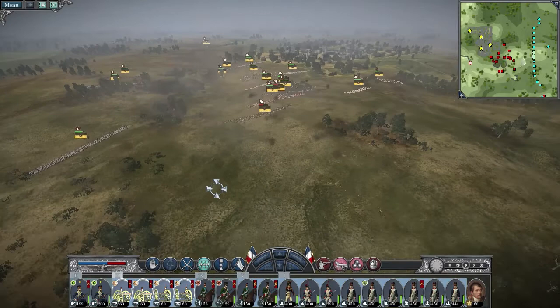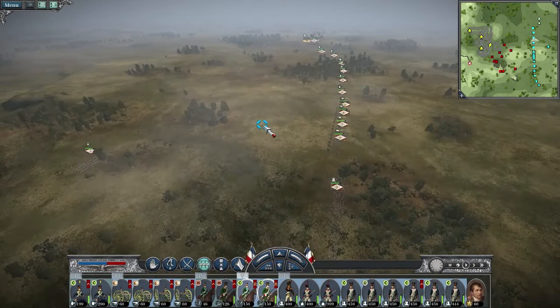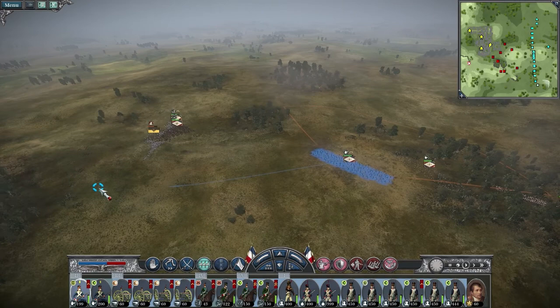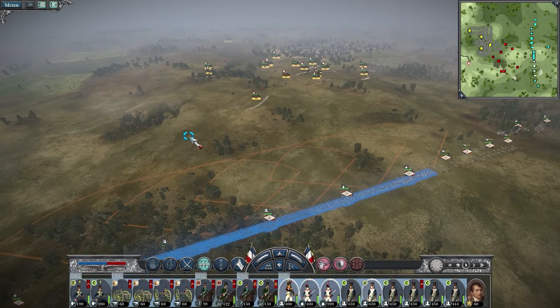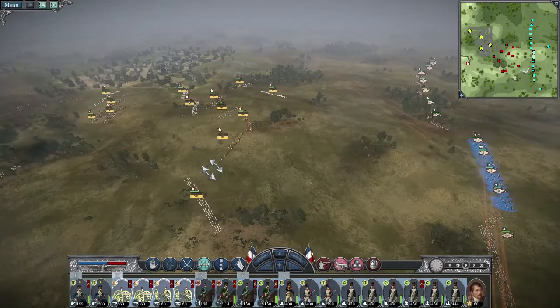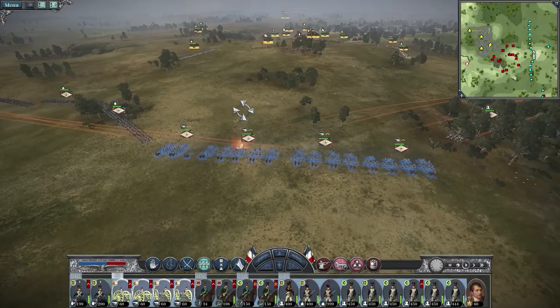They're just going to run — the city's blocking them — so I'm going to start moving my guys up. Let's get everything going. Let's get that V thing going. I haven't really used the V until this let's play. Let's get the V going here. Take out that cannon — plox. Actually two cannons. Take them out. There can be no survivors from the Austrian artillery.